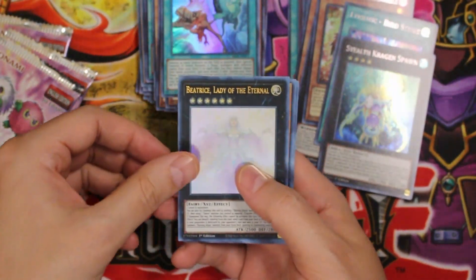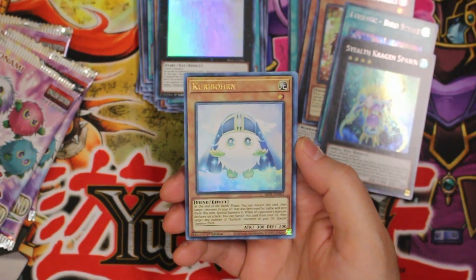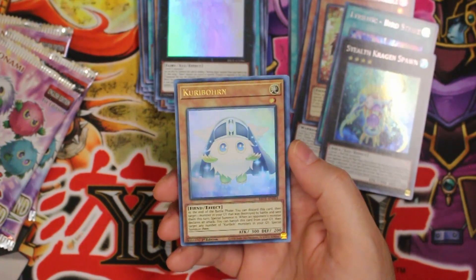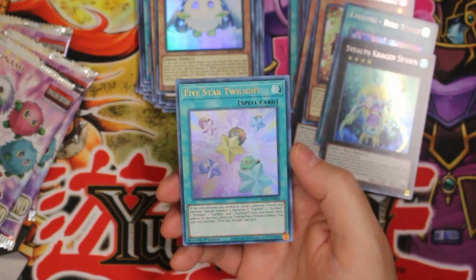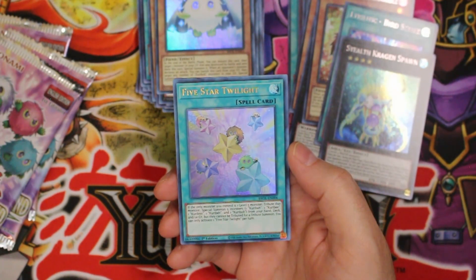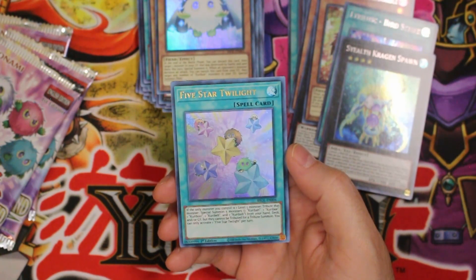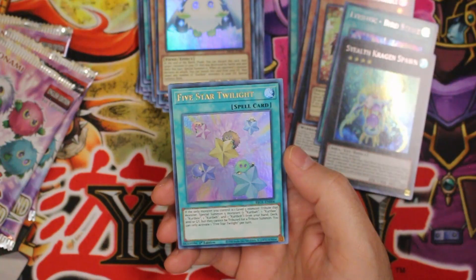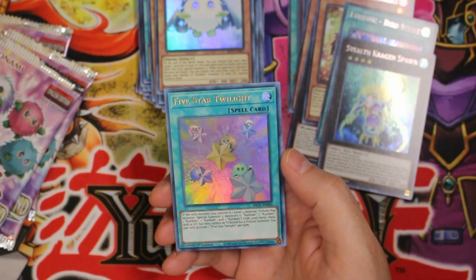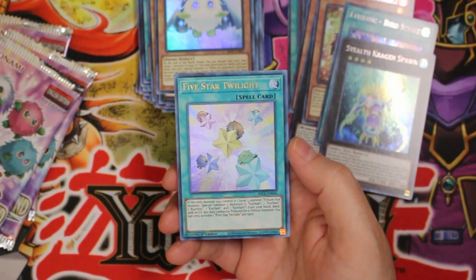Oh wow, Beatrice, Lady of the Eternal — it's not a ghost foil but it looks almost like it. Wow, that's some insane foiling there. Hey, Kuriborn — more nice Kuriboh cards. Five Star Twilight, more Kuriboh stuff, nice. So this card: if the only monster you control is a level 5 monster, tribute that monster to special summon five monsters — one Kuriboh, one Kuribee, one Kuriboo, one Kuribeh, and one Kuriba.